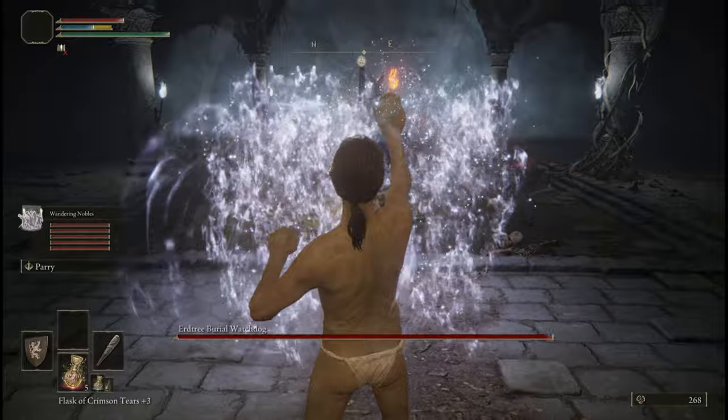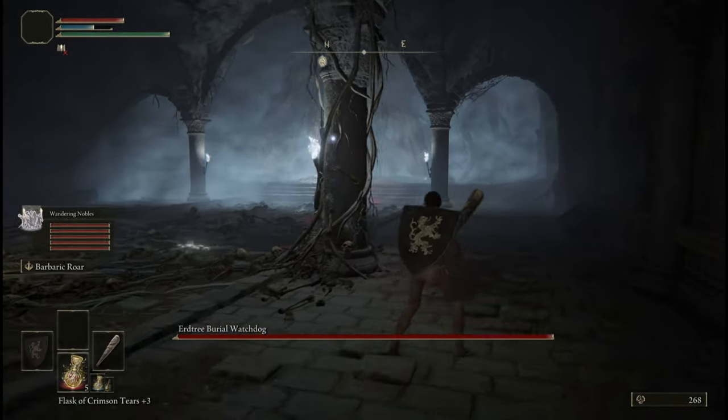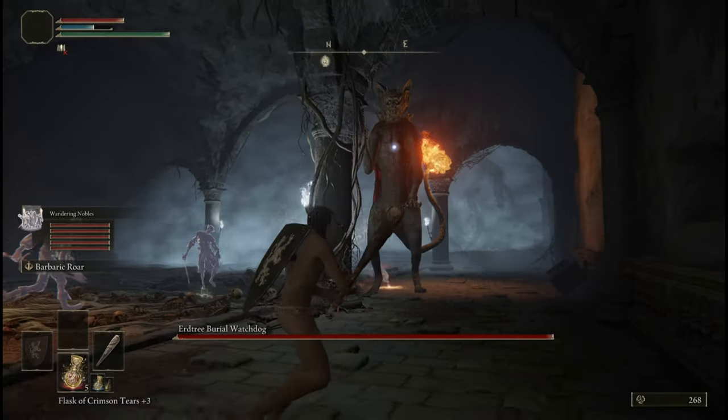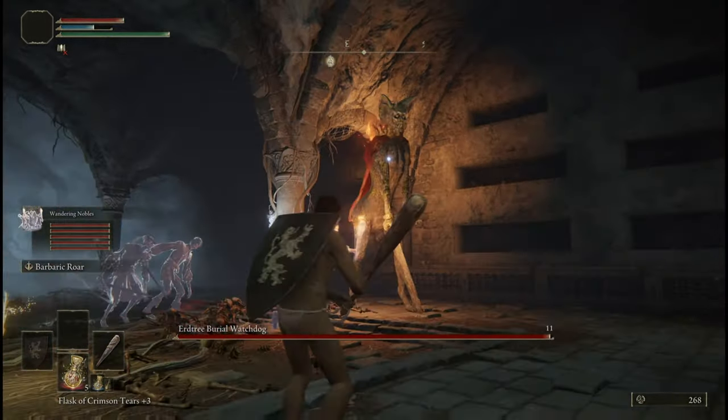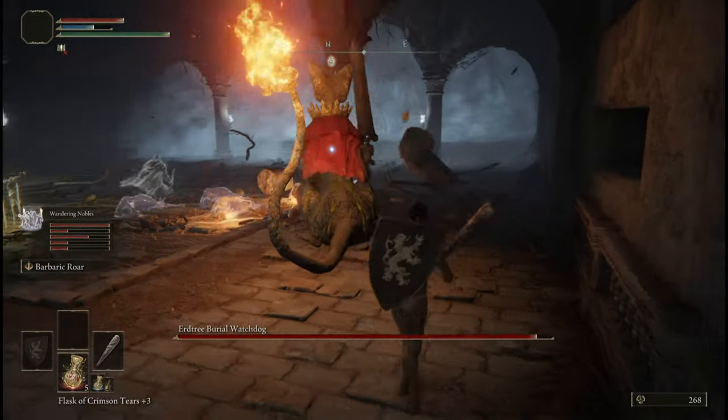Alright, boss time. Summon the wandering nobles and wait for them to distract the boss. Once the boss is distracted, two-hand your weapon and hit it in the back with two fully charged heavy attacks. This will immediately drop him, even with 10 strength and a plus-zero club. Getting the riposte is also good — I just whack him for some reason.